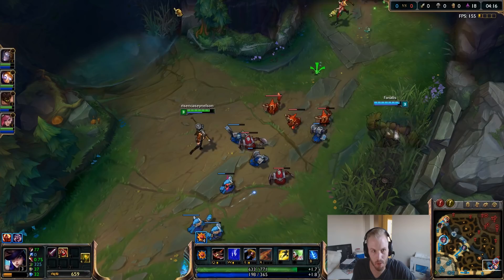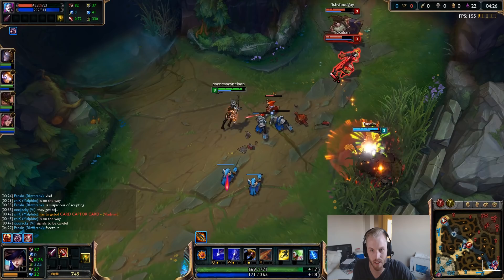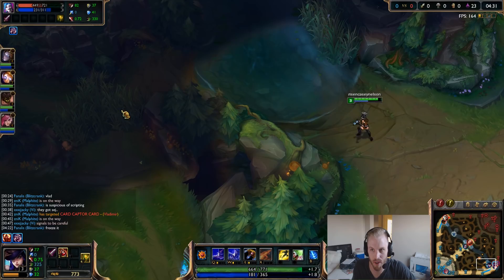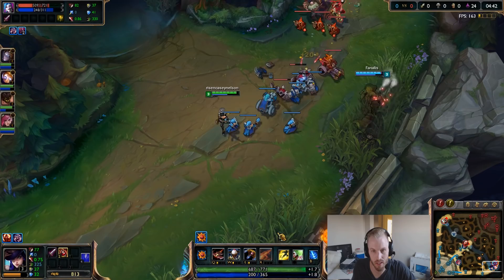Sometimes traps can get you a kill because they forget about them. Put a trap in tri-bush — maybe their jungler will hit it. Around three and a half minutes is when a jungler gank could come in, so make sure you're putting your wards in tri-bush and at the river dragon.